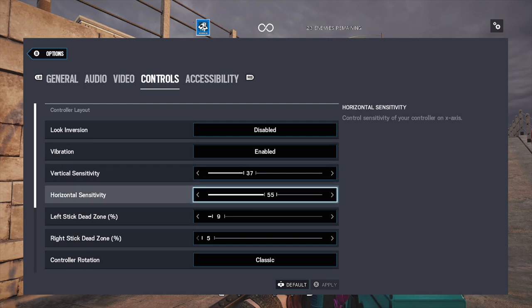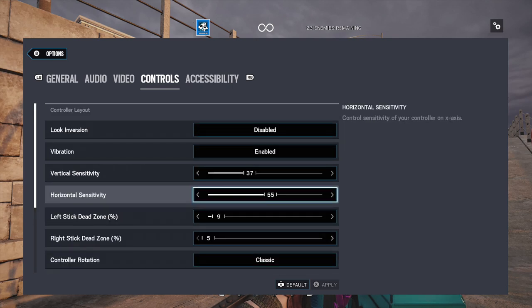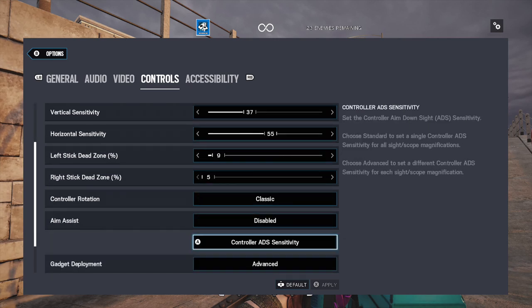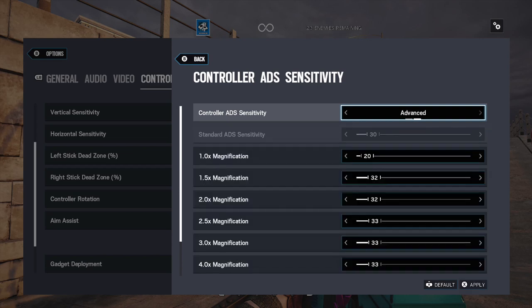Macy J's settings are slow by the way. He's known for his brain and not his aim — his aim is kind of terrible. They're not gonna be like Spoit settings or Bolo settings, insanely fast where you have to be really good to use them. Macy's settings are more for the average player, but obviously Macy's brain is where he separates himself from everyone else because he's just way smarter than everybody. Macy's standard ADS sensitivity is 30.